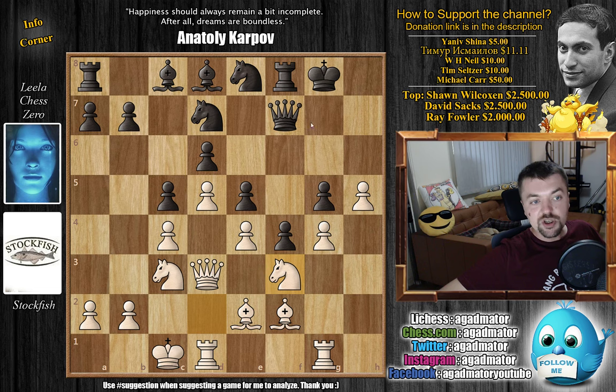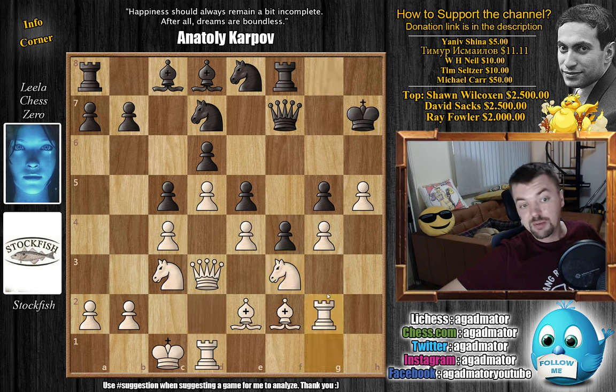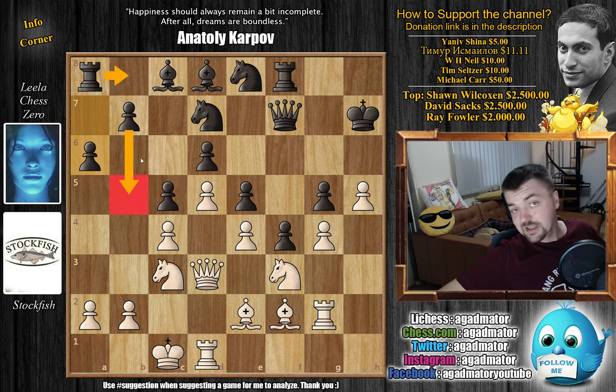Knight to d2 — Stockfish starts developing as well — and now queen to f7. We have queenside castle by Stockfish, and now bishop back to d8. Here Leela makes room for the knight to come to f6, but also this bishop is coming to a5 to control a very important diagonal, which you'll see why it's important later. Knight to f3 by Stockfish, and now king to h7. We have rook to g2, preparing to double up on the g-file.